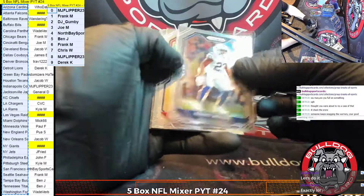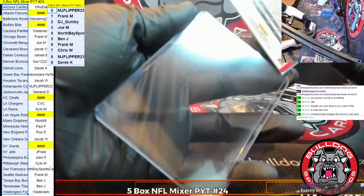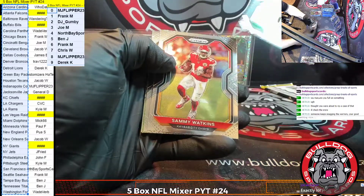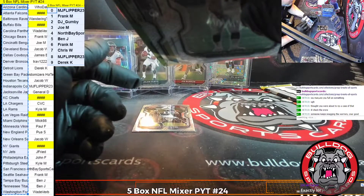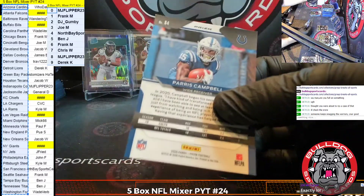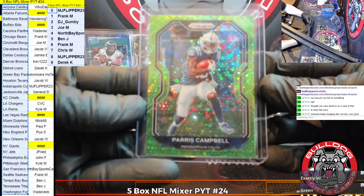Three packs left, y'all. Moore, McLaurin, Lockett, and a Michael Thomas for the Saints, followed by Willie Gay for the Chiefs — that's going to the nine spot, Derek. Jenkins, Watkins, Bridgewater. Oh man — we hit a green. That's to five. Holy smokes! It's a Paris Campbell to five — MJ, that's sick. That's low-numbered right there, baby. A green Paris Campbell. Sick.